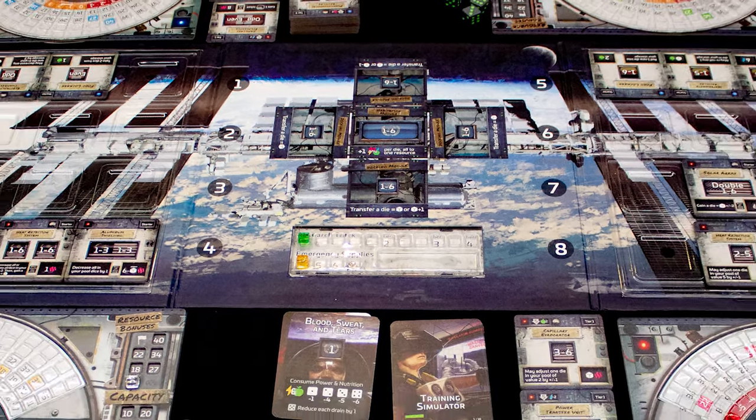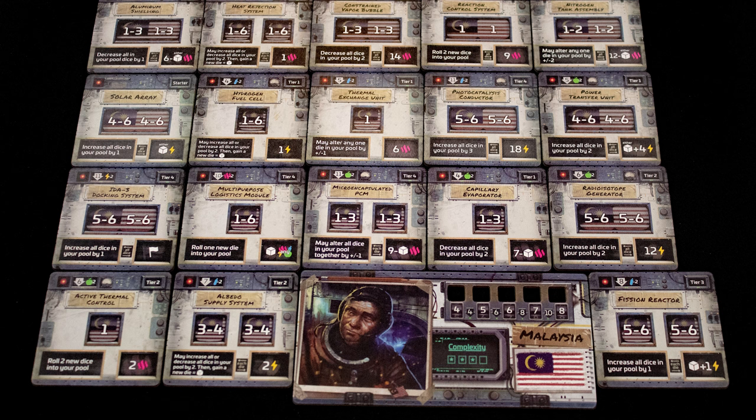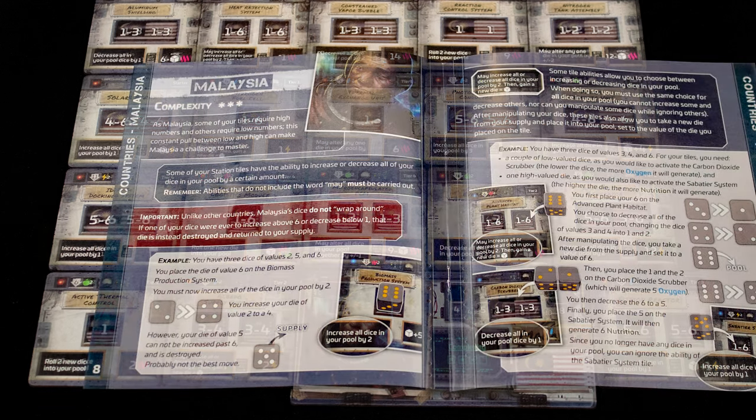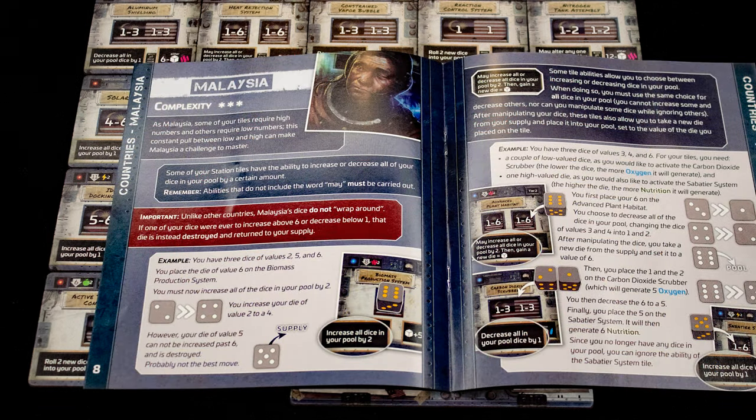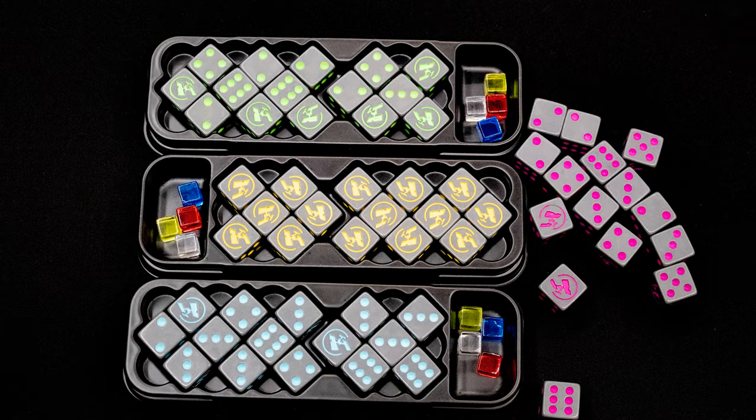I only showed one nation's board during the examples, and for good reason — each nation has their own different dice mechanics and unique tiles. This means each nation has its own particular challenge to solve. Thankfully it comes with a guidebook that explains that for new players. This is where Intrepid excels: giving each player a different math puzzle to solve each turn.